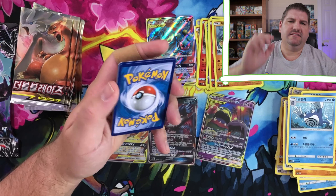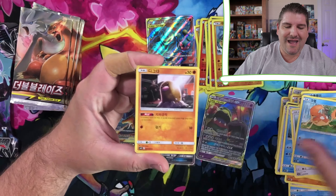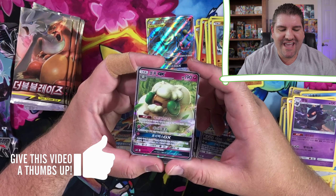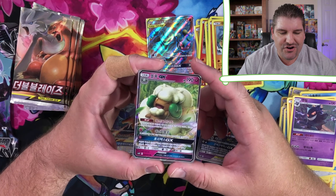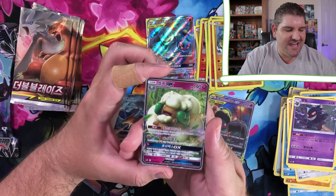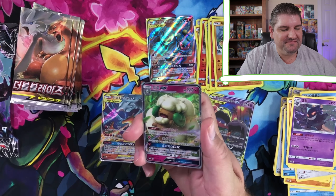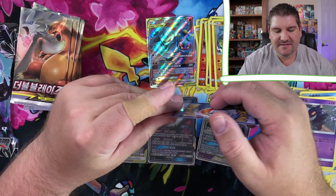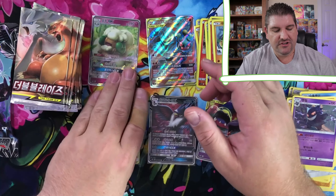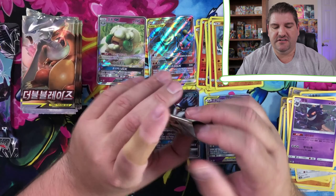Porygon, Crab, Diglett, Gengar, Whimsicott GX. So we got another pull — another ultra rare. Whimsicott GX. That's a cool card. Definitely pretty good here. We've got two ultra rares so far. No Honchkrow in this box yet. Thank goodness.